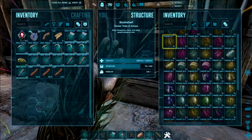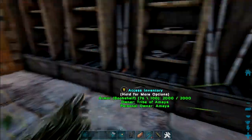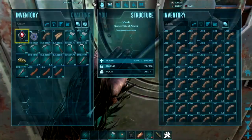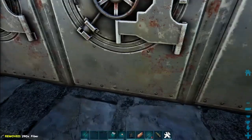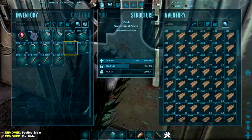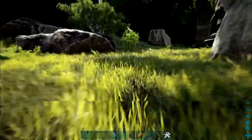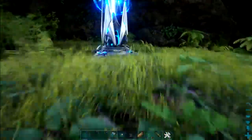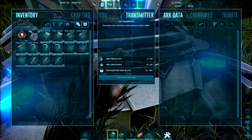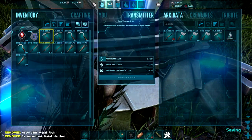Do I want to make myself some armor? No, I don't. Put away some fiber, some wood, and some hide. Then we'll throw all this up into the transmitter and grab some obsidian - which I will not subject you guys to. I know how boring it is going back and forth from the vault a couple dozen times. I'll throw some obsidian in the transmitter and then head back to Valgero with all of our new presents.